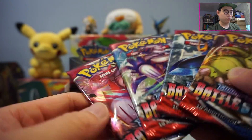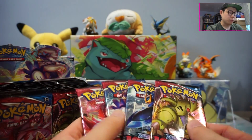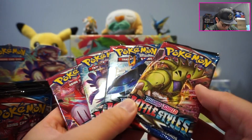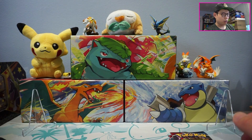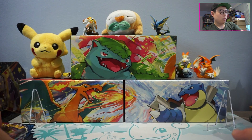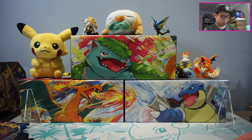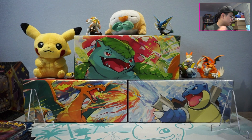We'll grab four — hopefully one of each pack art. Beautiful! These packs look really shiny for some reason. I don't know if it was a reprint, but they look super, super shiny. Let's start off today's opening with the Battle Styles and wrap it up with Shining Fates. Give me a sec — just need to adjust the camera. Alright, I think we're good. Let's get right into today's opening.